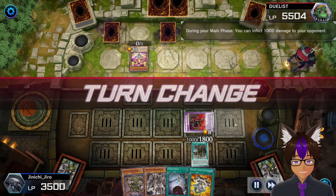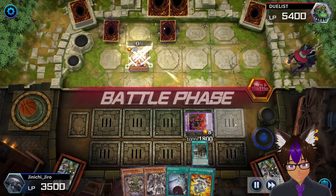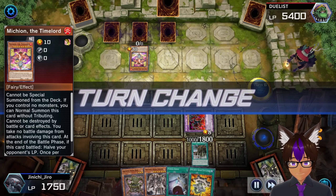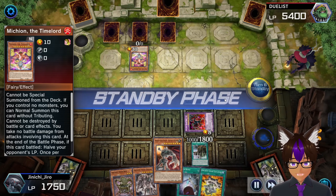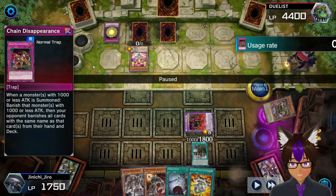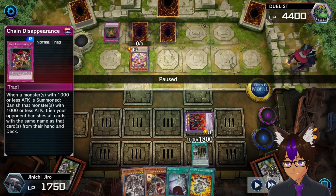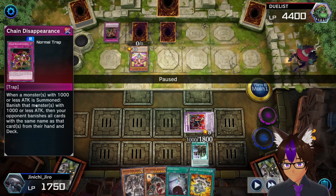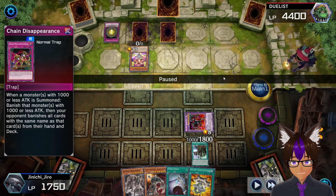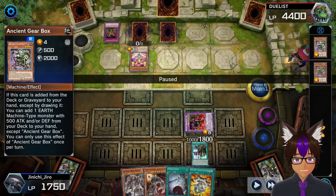Okay, I just burn and end - that's kind of what my turns are going to be for a little bit. He summons another Michyon and passes, then ends after setting a card. Then he plays this card I don't know - when your opponent summons a monster with a thousand or less attack, banish that monster. I'm assuming this is like a counter to Tail Elements.